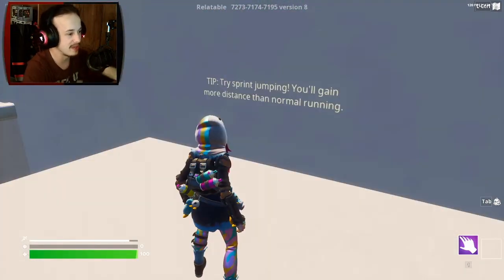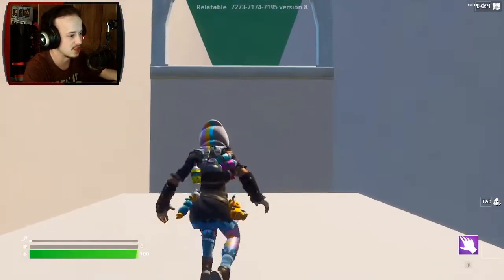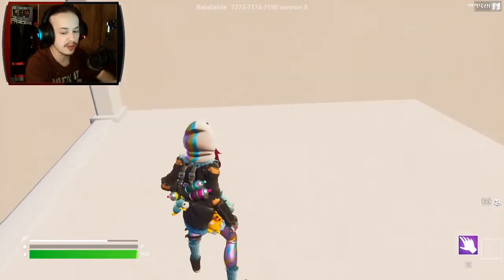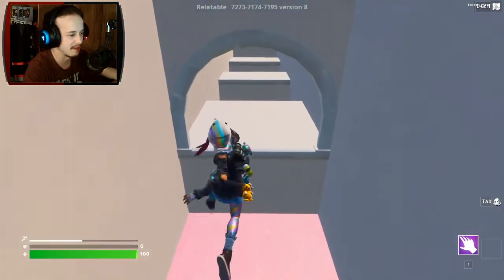Try sprinting and jumping — you'll gain more distance than normal running. I've already been doing that. That's kind of my natural default now for long jumps like this. Just sprint and jump. There is also a speedrun we could have done, but I decided not to do that because I'm trying to just figure it out for the first time here.